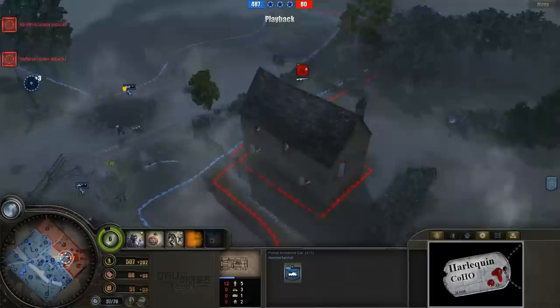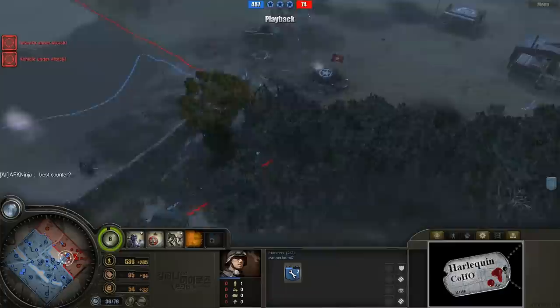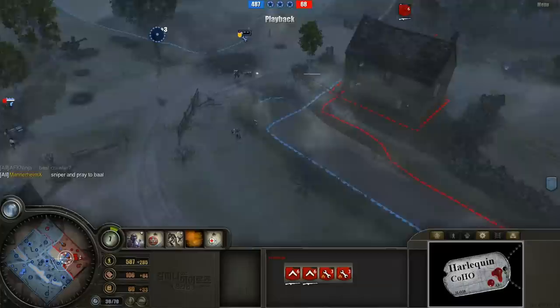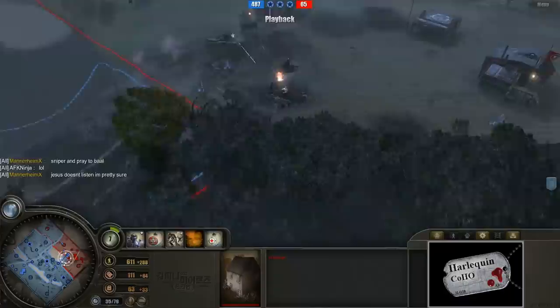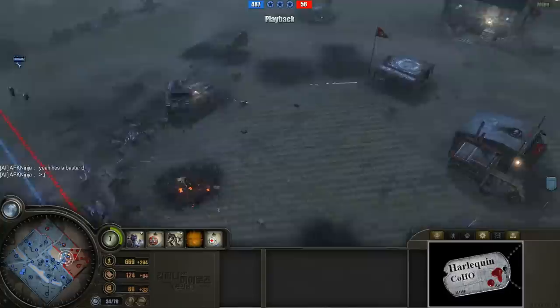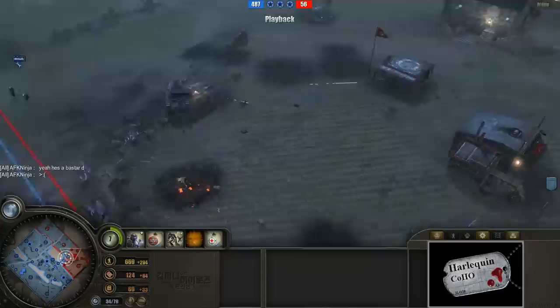The Browning Automatic Riflemen are still hanging out in a building, exchanging gunfire with some pioneers. This pretty much looks like game over for AFK Ninja, who's hanging out in the back of his base. AFK Ninja is asking for advice on beating this — Mannerheim X recommends snipers and praying, because apparently Jesus doesn't listen anymore. I'll leave that recommendation up to the players.